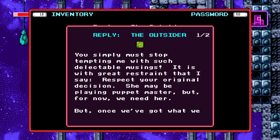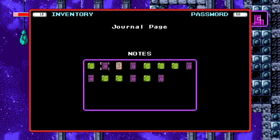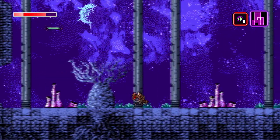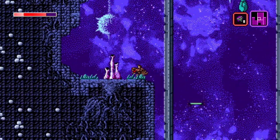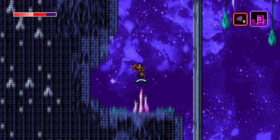Reply the Outsider: 'You simply must stop tempting me with such delectable musings. It is with great restraint that I say, respect your original decision. She may be playing Puppet Master, but for now we need her. But once we've got what we came for, please let her be mine. Please.' So, not all is as it appears, apparently. The Rasulka are playing some sort of game, and also they're supposedly controlling me.